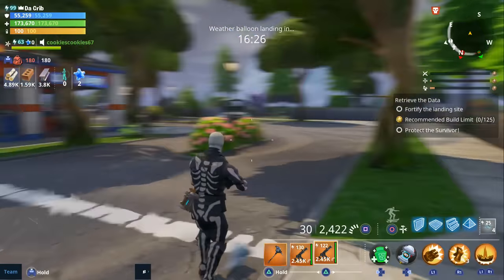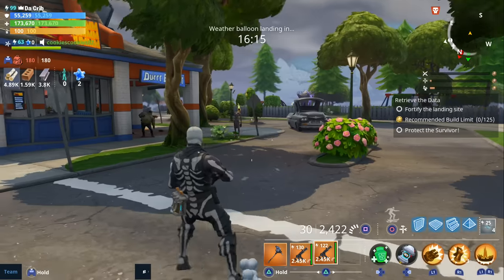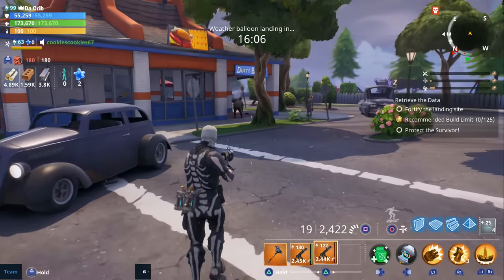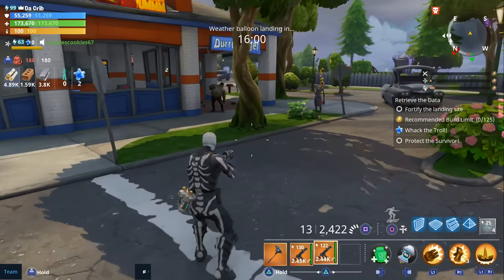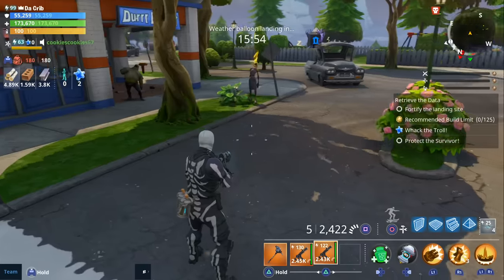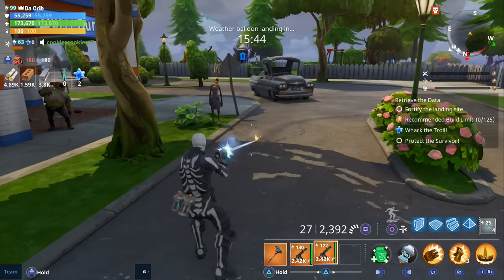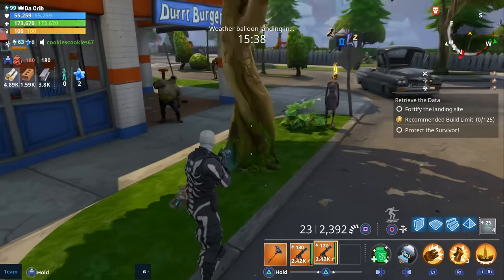One thing I wanted to point out when it comes to these silenced weapons is that you can shoot closer to the enemies and it won't wake them up. We're going to go ahead and test it out right here. We'll start a little bit further away — you see, we shoot and it doesn't wake them up. Let's move a little bit closer. Still doesn't wake them up. You can actually get really close without waking them up — we're like 10, 15 feet away.